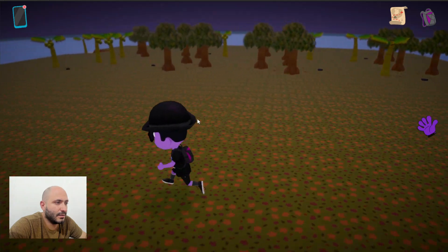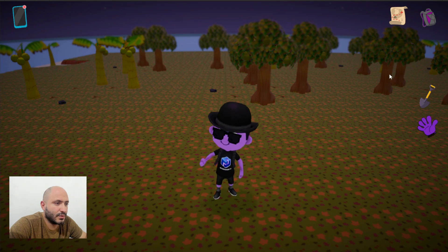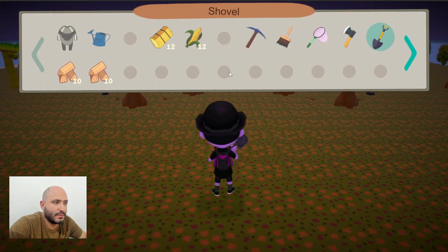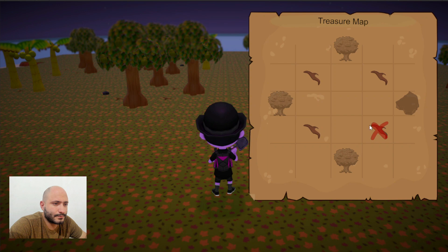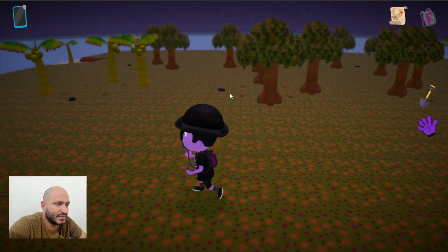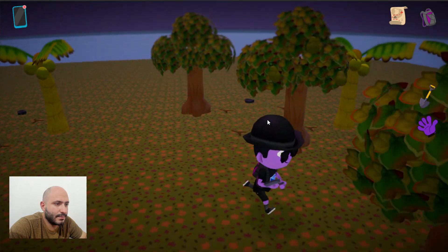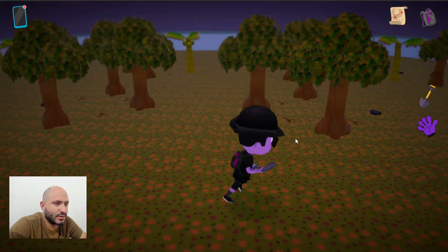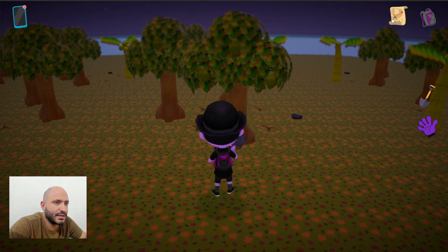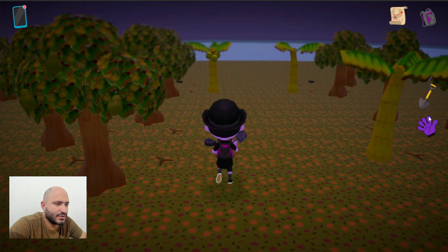What you need to do is find the same pattern shown on the treasure map here on the island, then use your shovel where you see the mark. In this case, we need to find three of the same type of trees and then a rock on the right side. Here the rock is on top, but I think this is the one — three of the same trees, rock on the right side, and we use the shovel here.